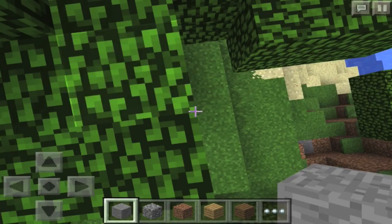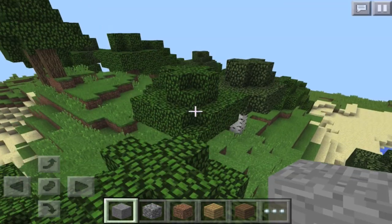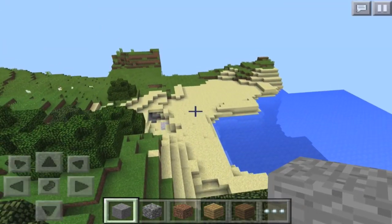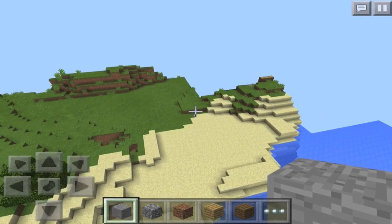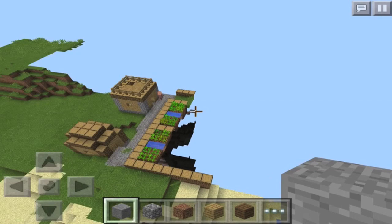Once you spawn, you'll spawn on top of a tree. You want to start going this way, next to this part over here. If you come over here, you'll see a village next to the coast of the water, which is actually pretty cool.